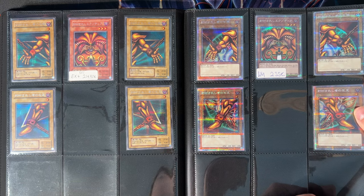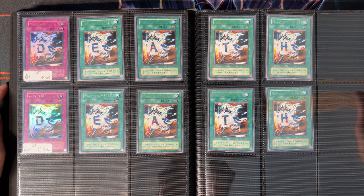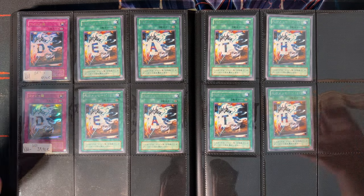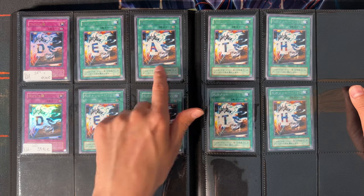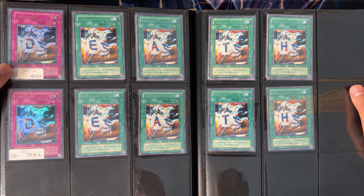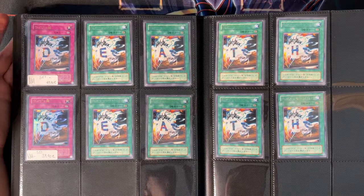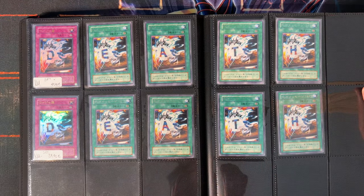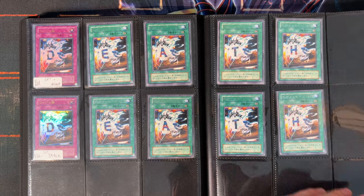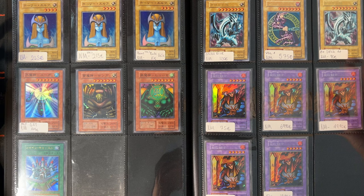Next up we have the Death Tables — in the OCG we don't have the Final Table, we have the Death Table, which is way more cool. The E, A, T, H cards are all rares, and the D is an ultra rare, so unfortunately only one holo part. The whole set from Labyrinth of Nightmare is 50 bucks for a near mint set. Now moving on to the very old section — these are all Volume or Gen 1 cards, as you can see there's no Eye of Anubis on this whole page.